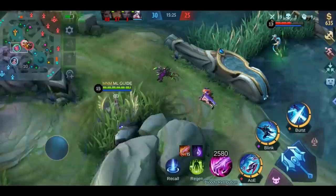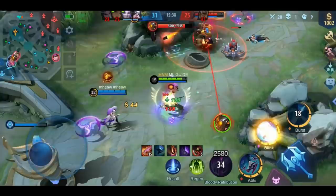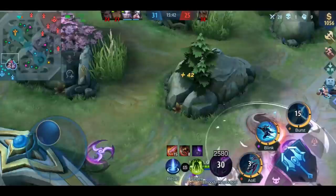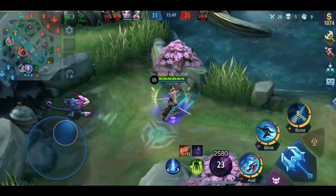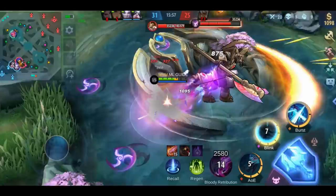Before the match even starts, think about whether the enemy could try to invade your jungle. When they have heroes like Franco or Drawit as a tank, you can be almost 100% sure that they will. Try to convince your team to help you, because alone you have almost no chance against them. If you have no help because your teammates like to lose, I would suggest starting with the red buff. Usually if the enemy tries to delay your farm, they will wait at the blue buff for you. So try to clear the red buff quickly before they arrive to get at least some farm — you could call it damage control. Sometimes you have to take the second or third best option because the best one is denied by your teammates.